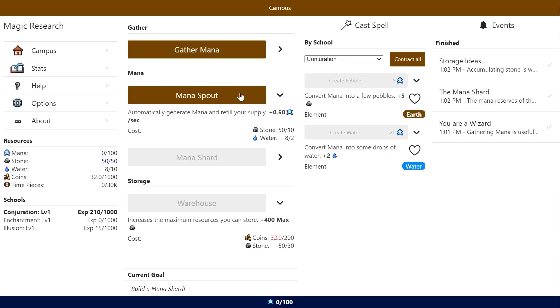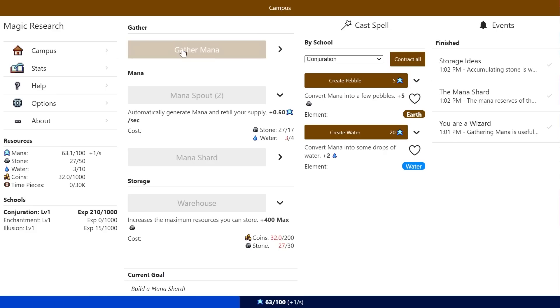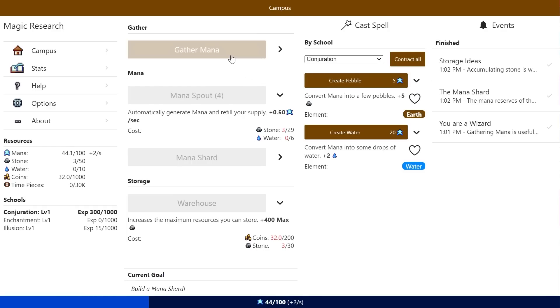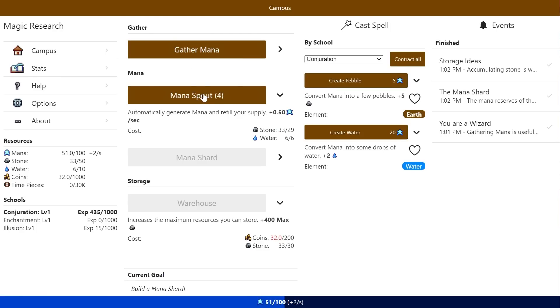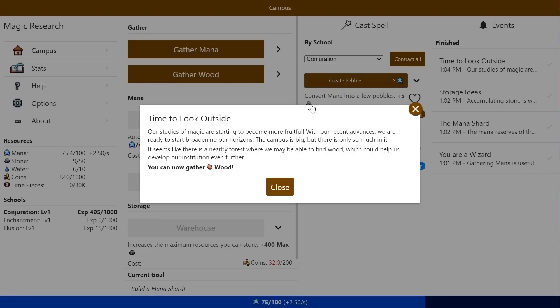If I can get my automatic generation as high as possible, then I don't have to click the button as much. An autoclicker script makes this really easy. Let's just go until we have everything kind of capped out as possible — at least as far as the generation — then I'll work my way up to more storage.